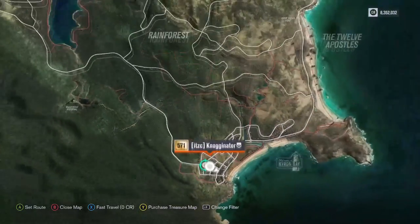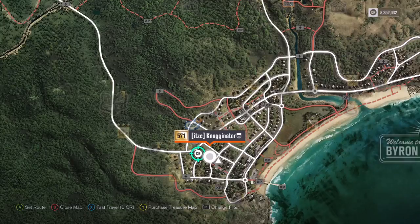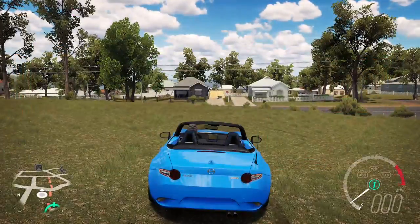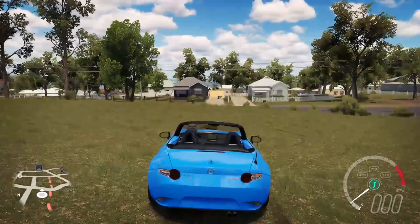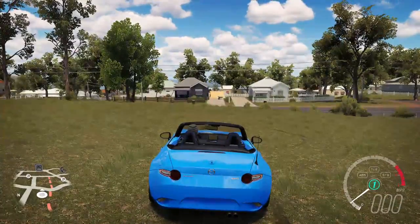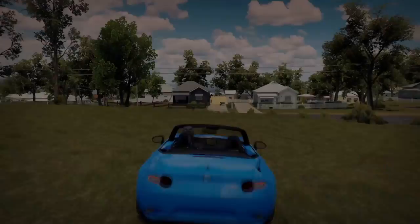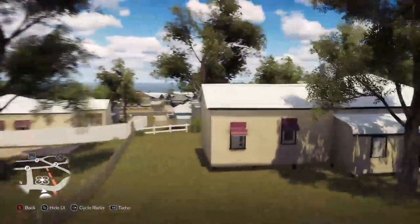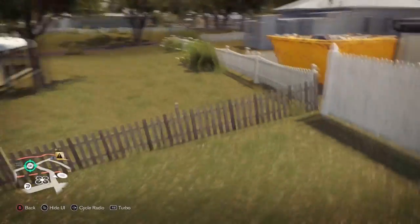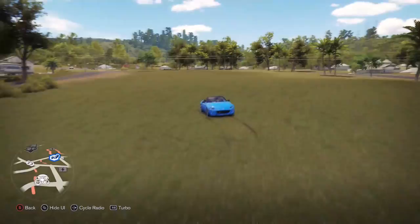Right here on the map, what you're going to want to do is position yourself between - if you look on the map there's the road right there and then there's the road on the left. So you position yourself right here. As you can see, there is a ramp with a wheelbarrow on the way which we'll knock down, and basically if you hit this ramp correctly you can land on the top of this roof.